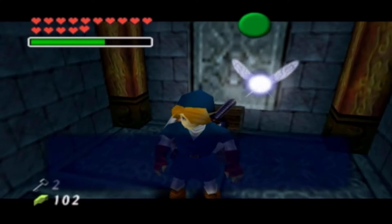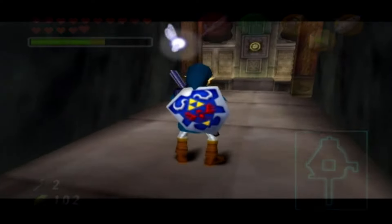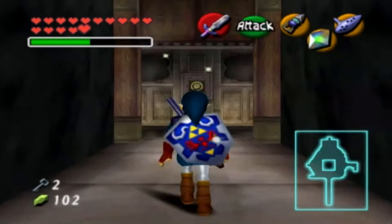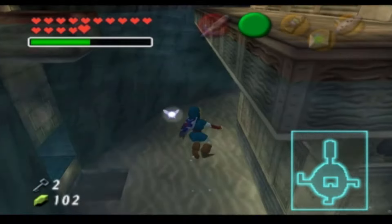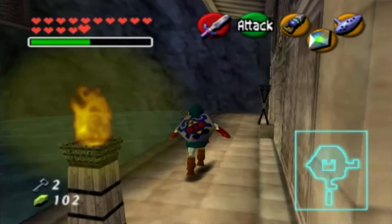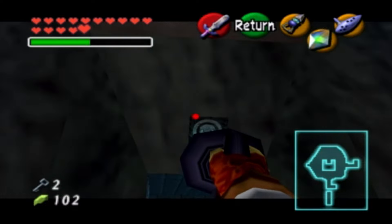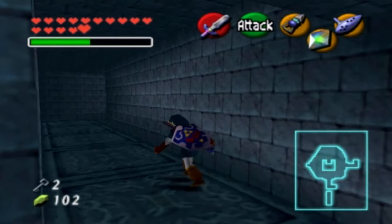Return to the warp point and use Farore's Wind again to climb up — fast travel is a thing. Now with the water halfway set, we're going to get the compass. You can't get the compass when the water is all the way up or all the way down — it has to be exactly halfway. Find the area with the pots halfway up and hookshot your way across. This is probably the hardest compass to get in any Zelda game I've played.